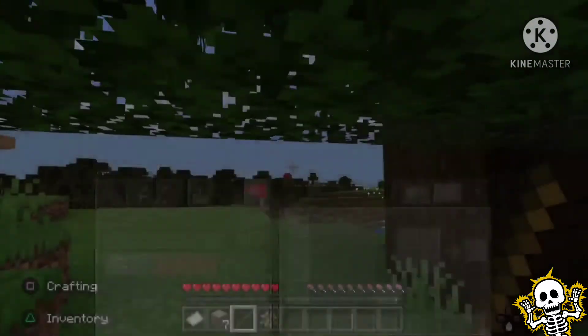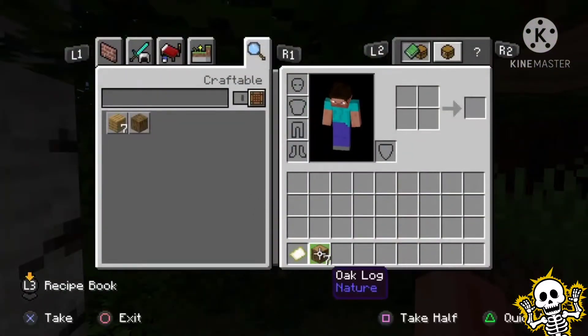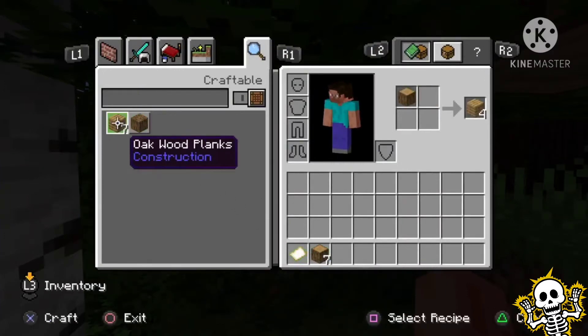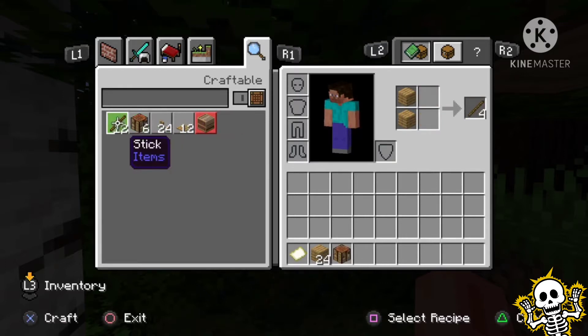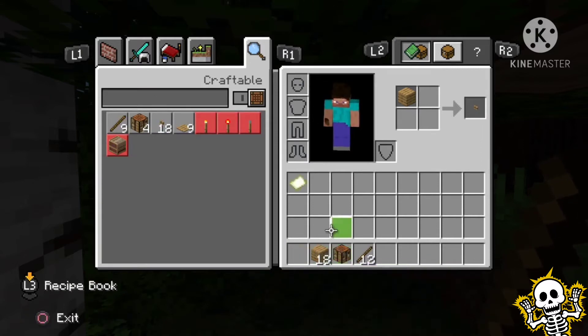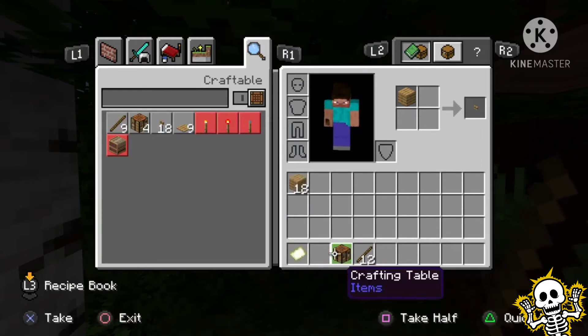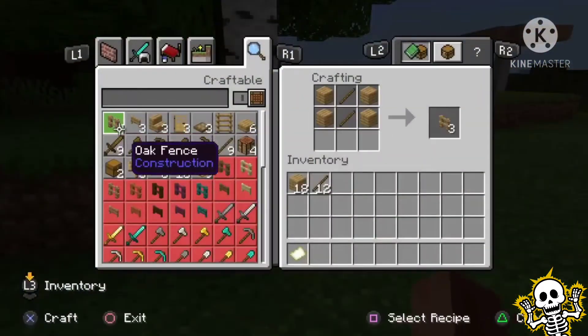Once you've got seven pieces of wood, press triangle on all of the wooden planks — there'll be loads of crafting recipes shown. Get a crafting table, but don't press triangle that time because you don't want to craft more tables. Make 12 or 13 sticks — that's your choice — then put the planks and sticks into your top inventory and place your crafting table down.